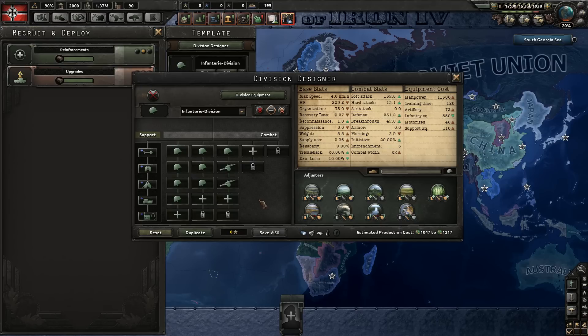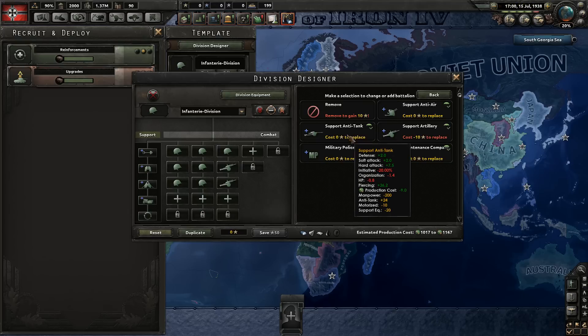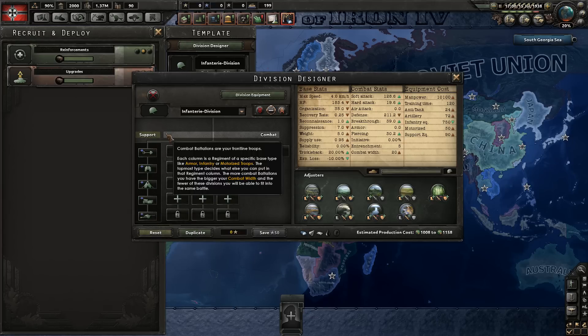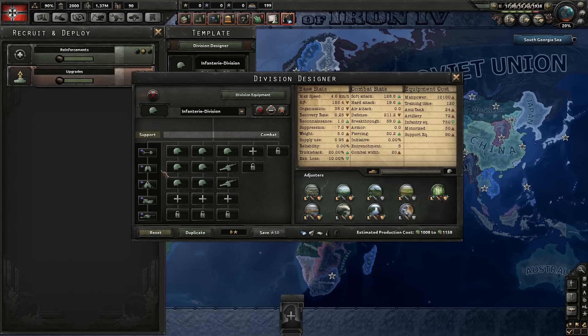Another thing to consider when building this division is if you're going to be facing a lot of tanks. Instead of putting in the 8th infantry, you can put in some anti-tank, and you'll still have that combat width benefit. If you don't have the 10% combat width modifier commander, you can use the support company anti-tank instead. The support companies on the left are always organized by priority — the first listed is the one I'd recommend adding first, based on need and resource requirements.